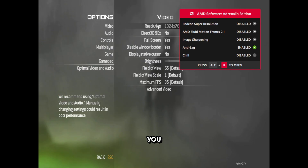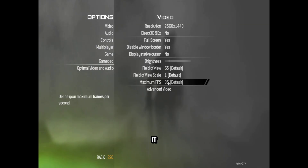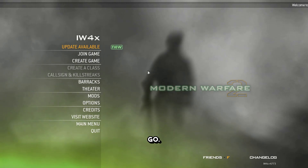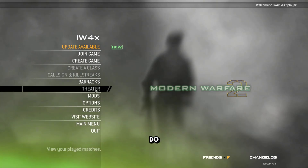If you want to fix the resolution, go to the settings and set it to the absolute max for whatever refresh rate you have. And there you go — you now have the iw4x game running.